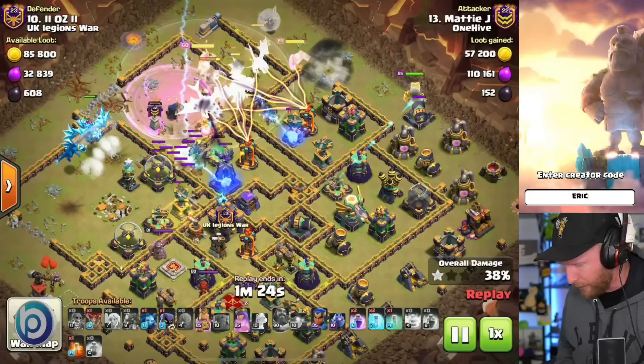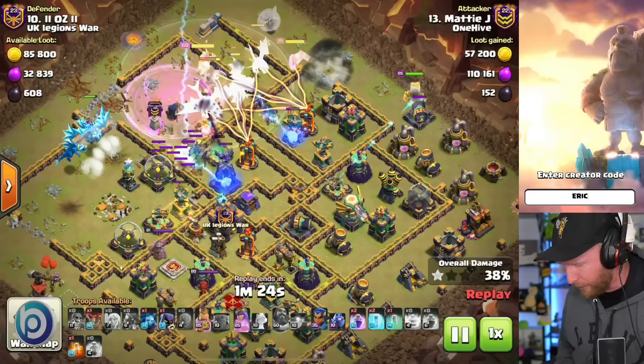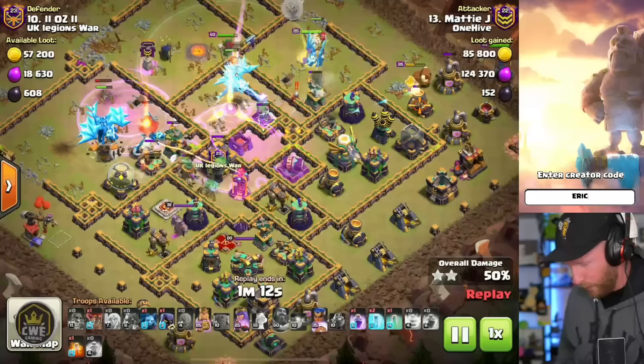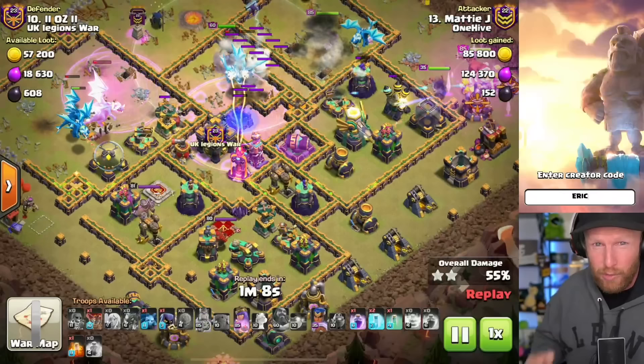The King deploys down the line from the Queen. The Queen gets a wall break to go inside the base and funnel the Electro Dragons even tighter. He uses the ward ability to get through the monolith and then starts making his way into the middle of the base. This is absolutely genius, and we'll see if it works once everybody maxes out defenses, since Electro Dragons also got a new level.